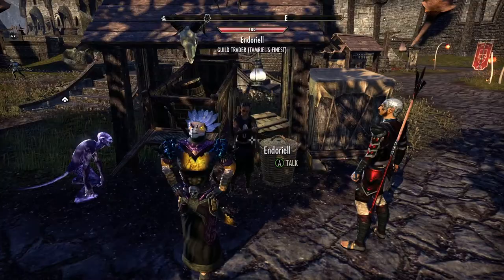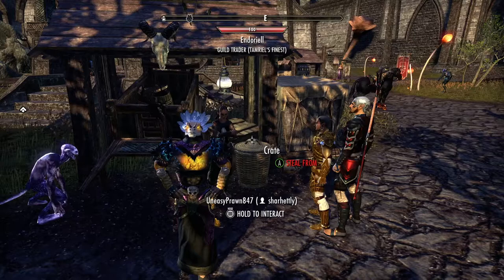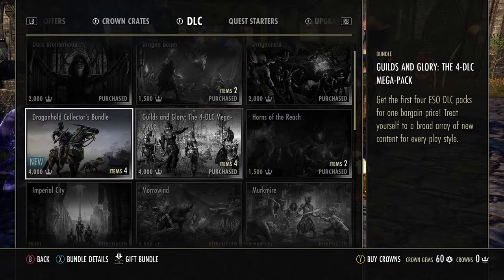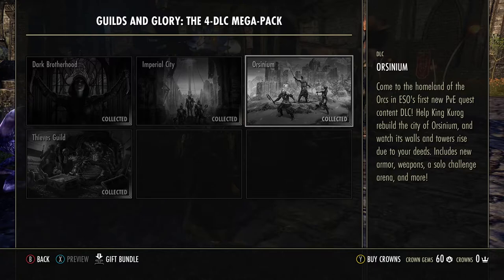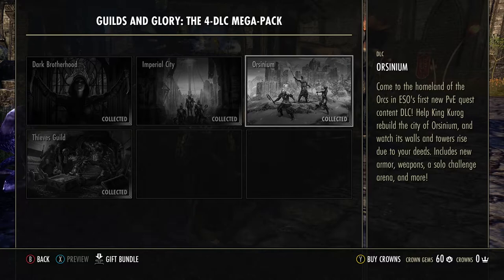Hey everybody, this is Joby and today I wanted to go look for Orzaga. I'm gonna log out of this character and we're gonna go to Rothgar. Let me show you the DLCs first because we're going to Rothgar. The Guilds and Glory four DLC mega pack — it's really only three DLCs. Look at the bundle details: 4,000 crowns. Dark Brotherhood, Thieves Guild, and Orsinium. Imperial City is free.